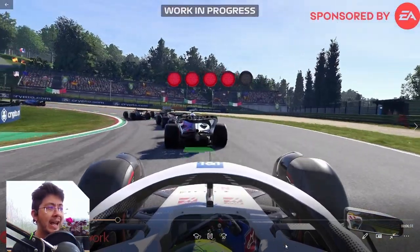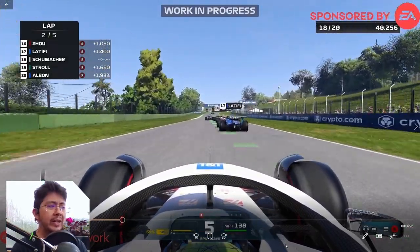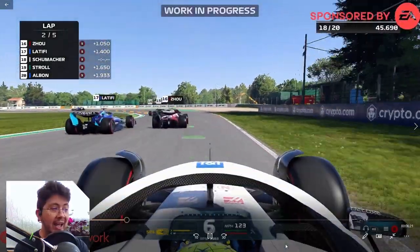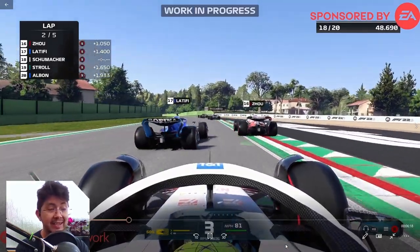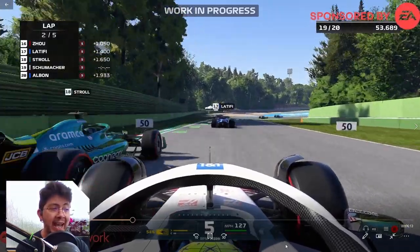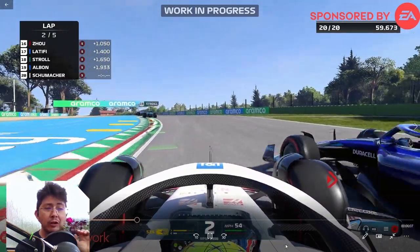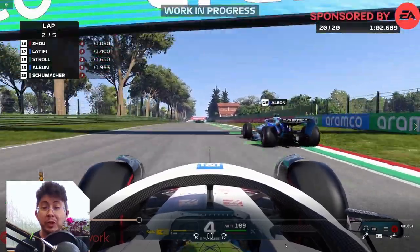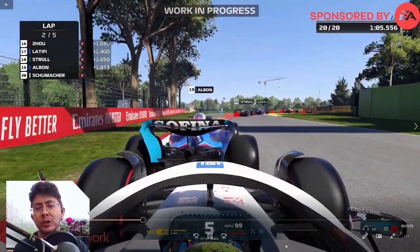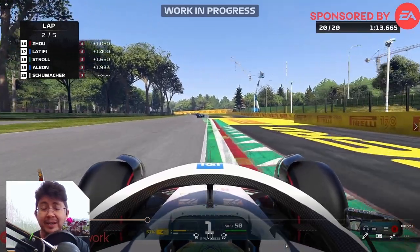A little bit of information about F1 2022. The release date is July 1st, 2022, on PlayStation 4, PlayStation 5, Xbox Series X, Xbox Series S, Xbox One, and PC via the EA app, Origin, Steam, and the Epic Store. You can start racing three days earlier from June 28th, 2022, if you pre-order the F1 2022 Champions Edition, which will set you back about 70 British pounds if you're in the UK.